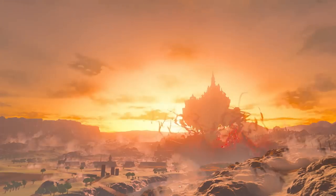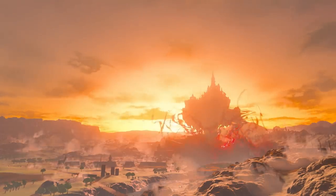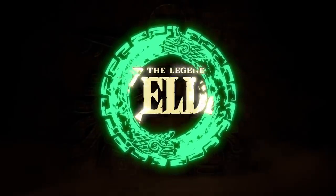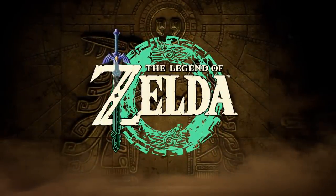Considering the seemingly endless cycles of great calamities faced by the Kingdom of Hyrule, and that we appear to be discovering ancient secrets about the realm's history, this is a very fitting symbol, suggesting that the game's story will focus on Hyrule's endless cycle of hope and destruction.